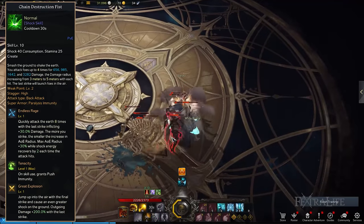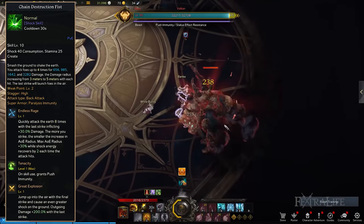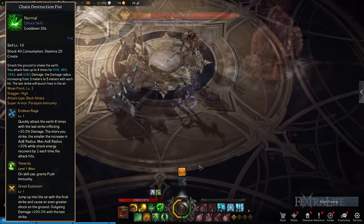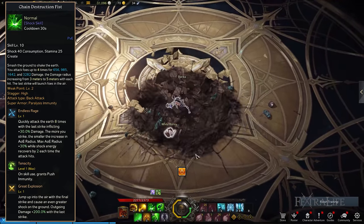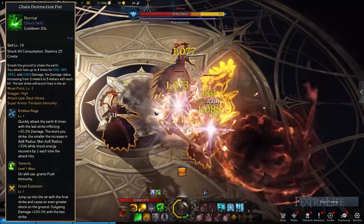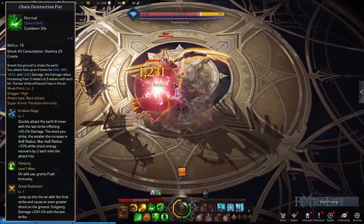Chain Destruction Fist: Continuously smash to the ground using heavy gauntlets to deal increasing damage multiple times. To end Chain Destruction Fist with a bang by inflicting lethal damage, you should take the Great Explosion Tripod. To gain another super armor, specifically push immunity, you need Tenacity. And finally, you can pick Endless Rage to execute quick punches, raising your damage on the last smash while widening your AoE bit by bit.